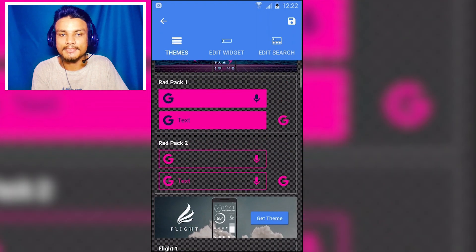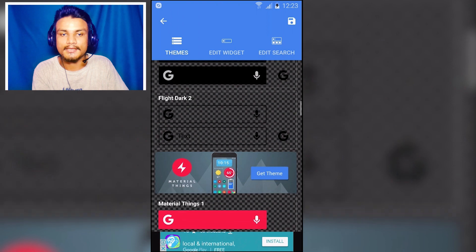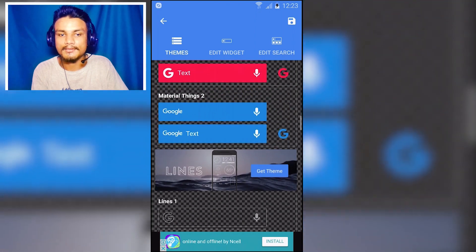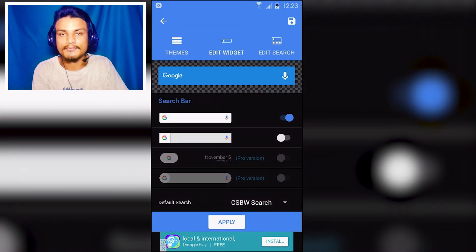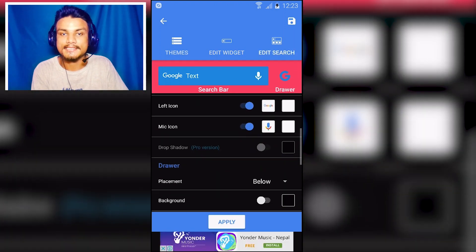To change the color, go to Appearance and then Themes. From there you can select a theme — pink, white, transparent, dark, red, or blue. You can customize all of these colors, and you can also go to Edit Widget and then Edit Search to customize it even more.